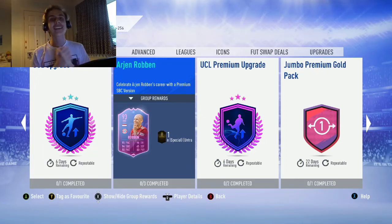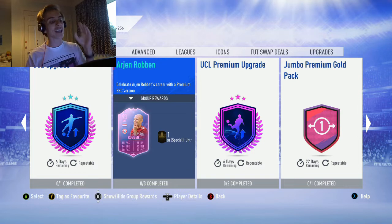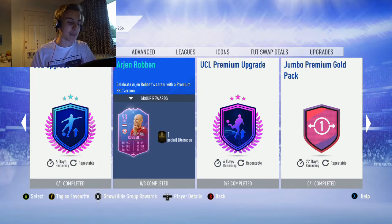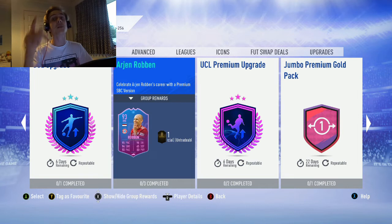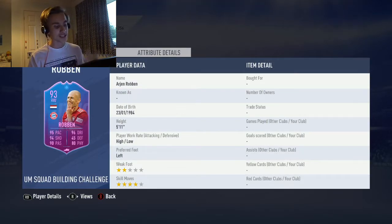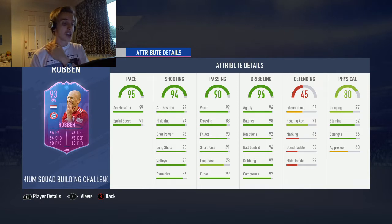Welcome back to another video. Today we have the return of the End of an Era Arjen Robben, most probably because he announced his retirement the other day. I'm so happy to see this card back in the SBC. Taking a quick look at it — a very nice card, two-star weak foot which is not ideal, but those dribbling stats, pace stats, and even the shooting at 94 makes it a damn good card.